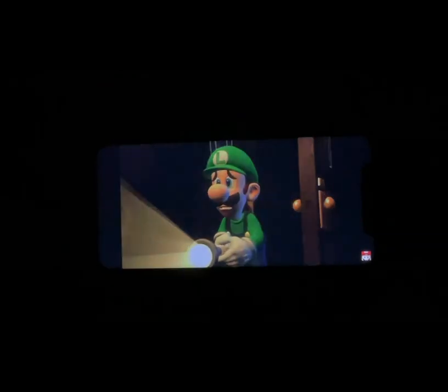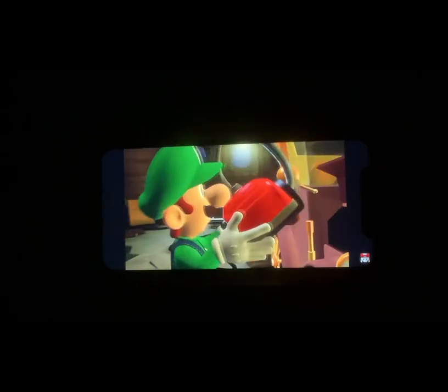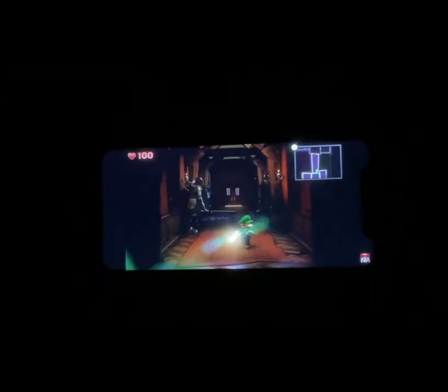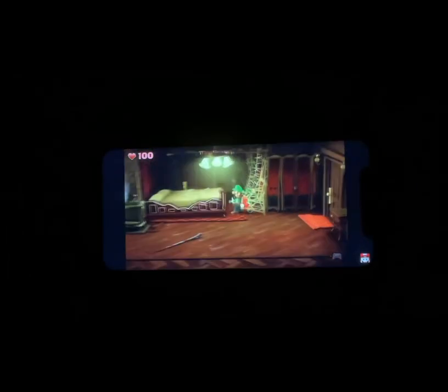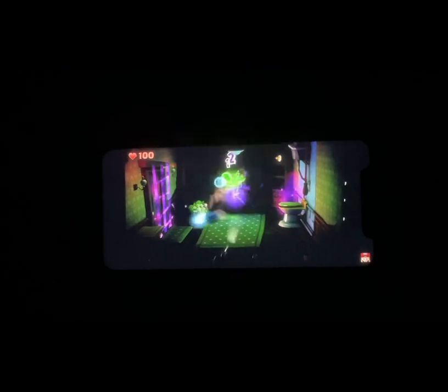No spooky adventure is complete without this vacuum-like device: the Poltergust. Use it to light up dark areas, vacuum up objects, and interact with the environment. It's a handy tool for your paranormal escapades. Plus, when you spot a ghost, you can stun them with the strobe ball, then vacuum them up.